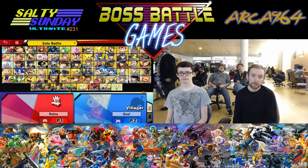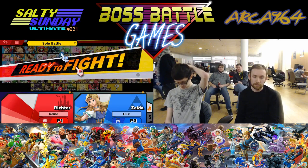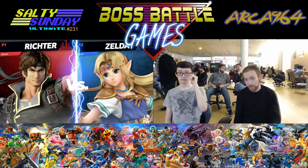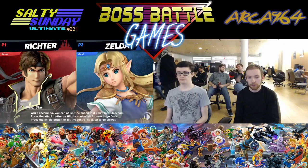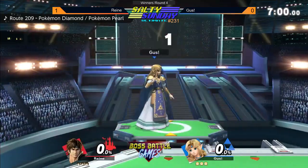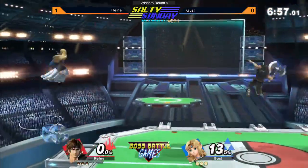He played ZSS for a while. When I first saw him, he played Lucina. Now, Zelda's pretty interesting — I think Zelda would probably do pretty well in this matchup, because a lot of Zelda players are using their up-B as an approach tool, almost, because it's so quick and powerful. She can actually teleport through a lot of these moves, and of course she has a reflector.